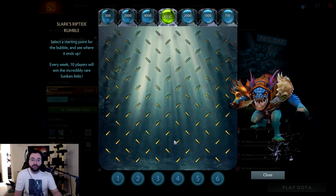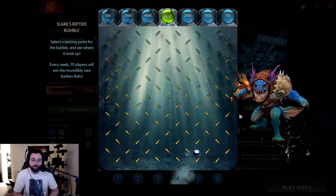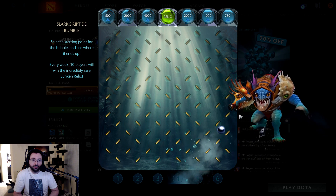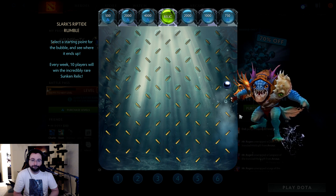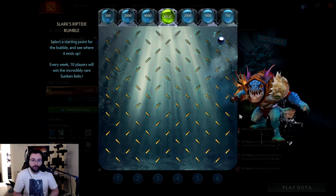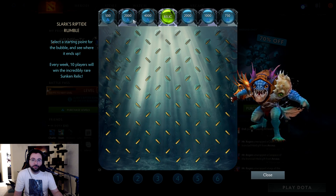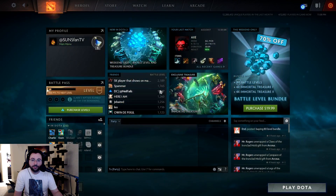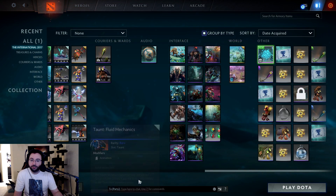Let's play this one first. Lucky number 4. Nope, not good. That's not a good sign. $750, okay. Man, they don't even tease me with this either. I don't even get close to the relic. Alright, so I purchased that. Let's unbundle it.